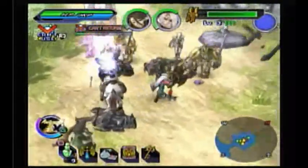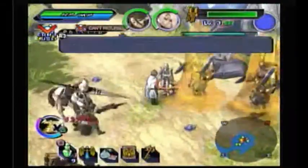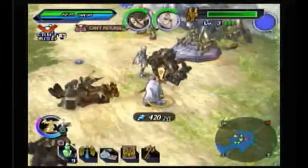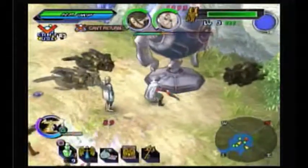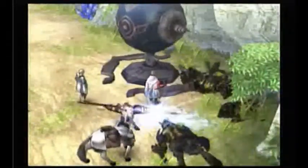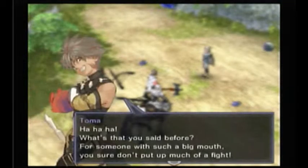Can we just murder Phillip right now? No — Phillip is actually an NPC so we cannot murder him right now. A ghost-type enemy appears. After the battle, an NPC quips: for someone with such a big mouth, you sure don't put up much of a fight. He didn't do any fighting.